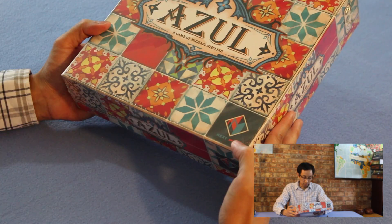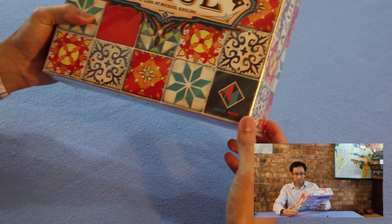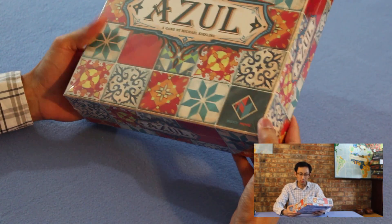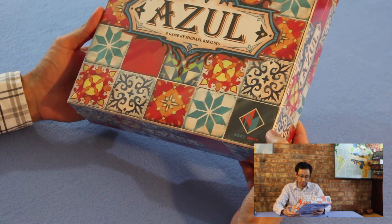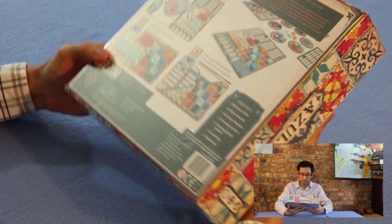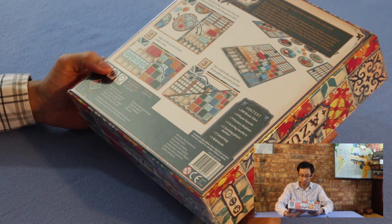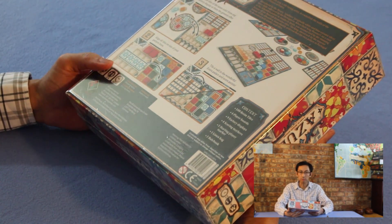Hello! Today I'm opening up Azul. You all know about this game — a game designed by Michael Kiesling, Nextmove Games. It's been in and out of print; copies have sold out several times. It is ages 8 and up, 2-4 players, 30-45 minutes. Yeah, that sounds about right.